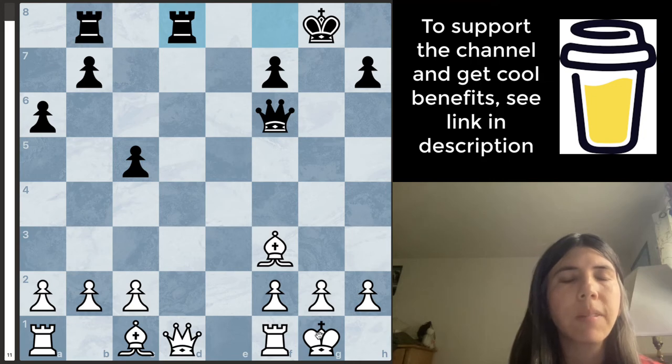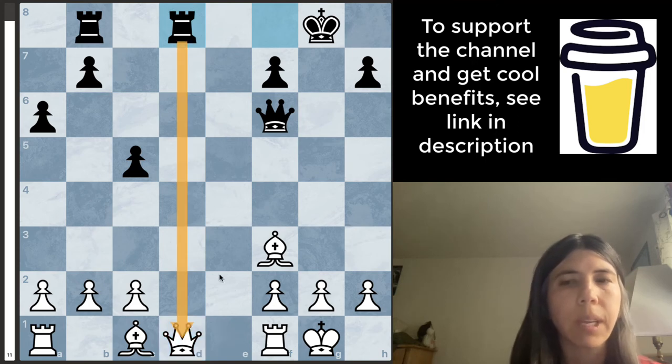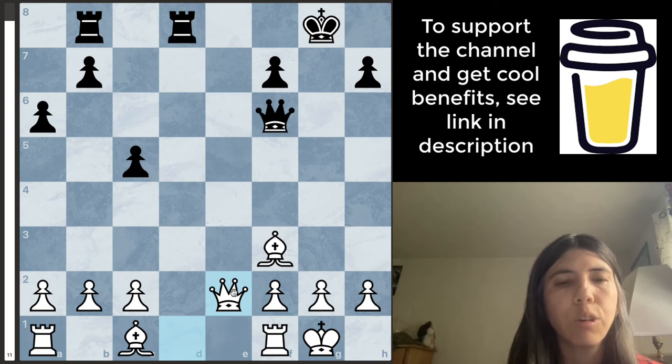You want to always ask: can my opponent safely capture a piece? This rook is attacking my queen, so I need to do something. Notice this queen is also attacking the bishop and this pawn too, but is it safe for the queen to take the bishop or pawn? No, because these pieces are protected — the bishop is protecting the pawn, and the queen and pawn are protecting the bishop. I end up moving my queen to E2. I did not want to go bishop to D2 because then my bishop would be pinned, meaning on the next move it would not be safe for me to move that bishop. So I end up going queen to E2.